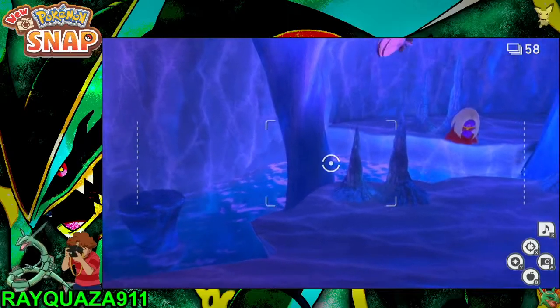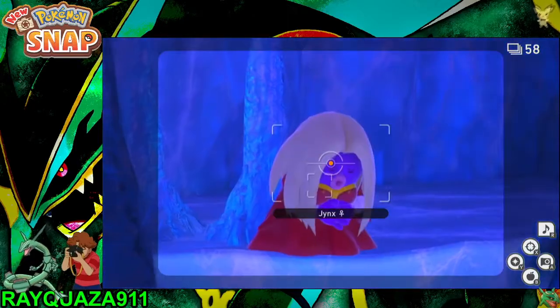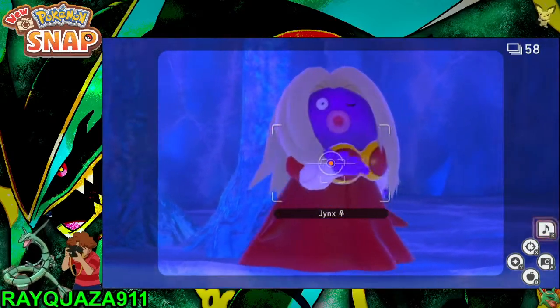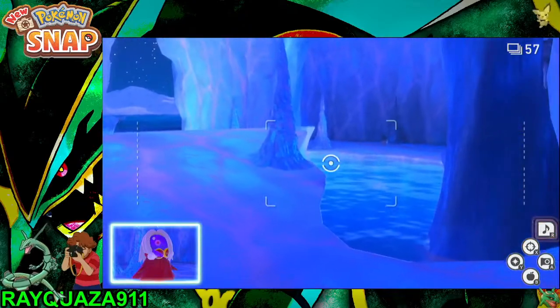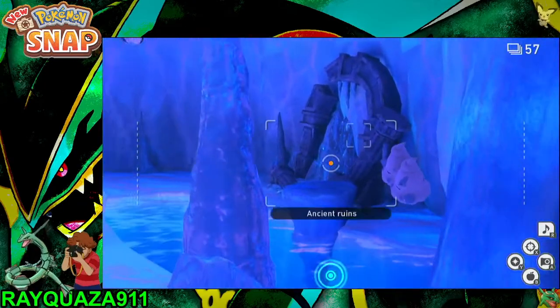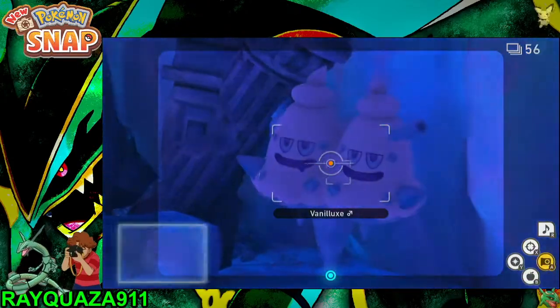Those Snom will give you a very nice 4,000 points easily. In this cave we're going to wake up this Jynx — this Jynx will give us a nice big chunk of points too with this pose. And on the other side we have the Vanilluxe. You can throw an apple at it and wake it up.